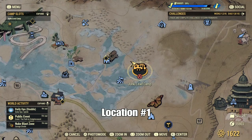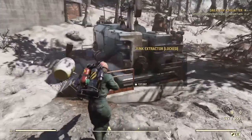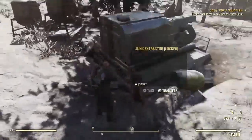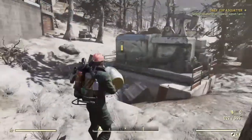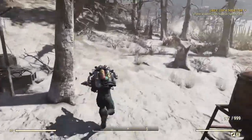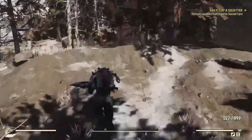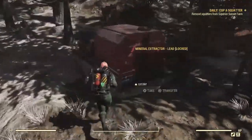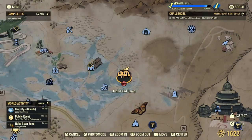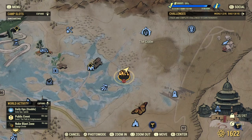This is spot number one for a junk extractor. This one has two — I'll show you where it's at. This is a junk extractor and a lead extractor at this spot. Here is where you would place your junk extractor, and over here is where you would place your lead extractor. It is southwest of Crater, which is right here.